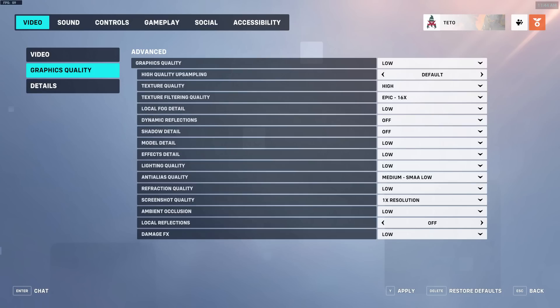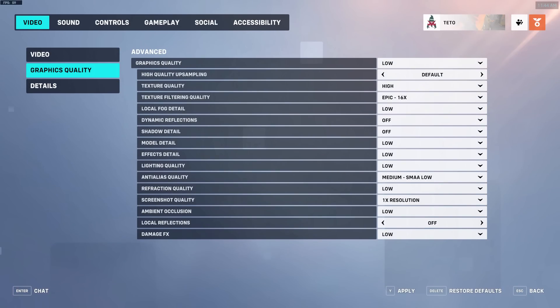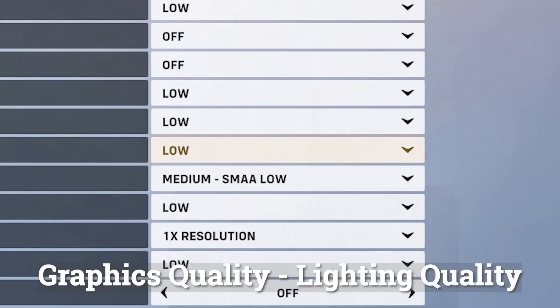Graphics quality. Effects detail — this affects how dense particle effects and ability effects in the game are. Generally speaking, you want to avoid as much visual noise as possible, so set this to its lowest setting. Lighting quality — this is just eye candy and it hogs quite a bit of performance. Set this to its lowest value.